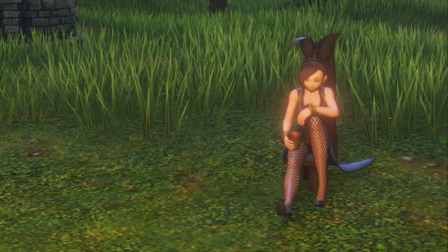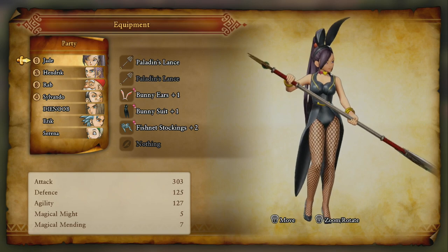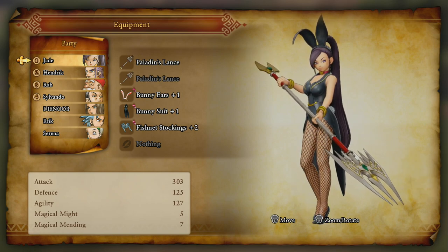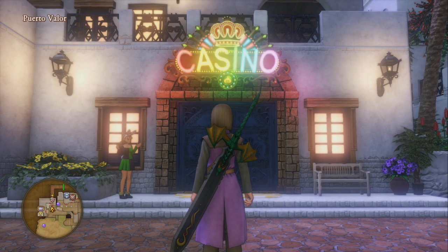Hey guys, welcome back to a brand new video. In today's Dragon Quest 11 video guide, we're going to be showing you how to get the bunny suit. This is composed of three parts: the bunny ears, the bunny suit, and the fishnet stockings. You will be able to create these with the exact same recipe.